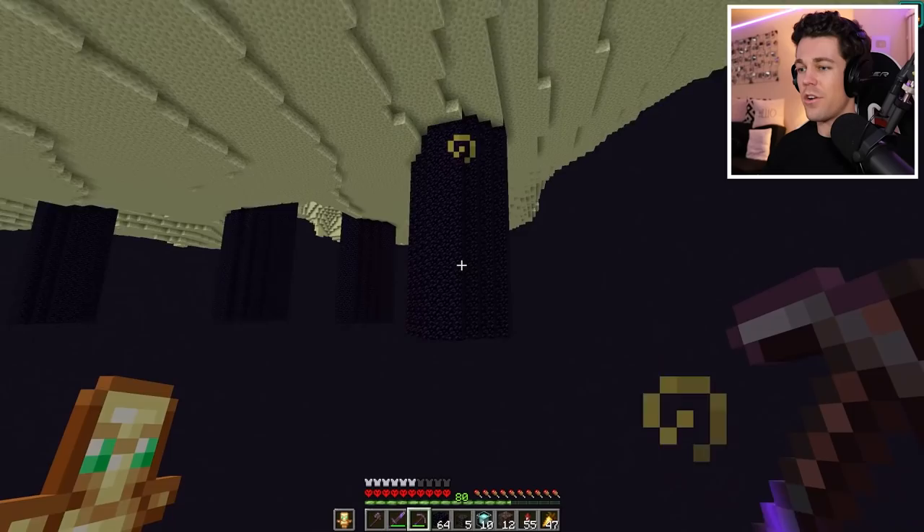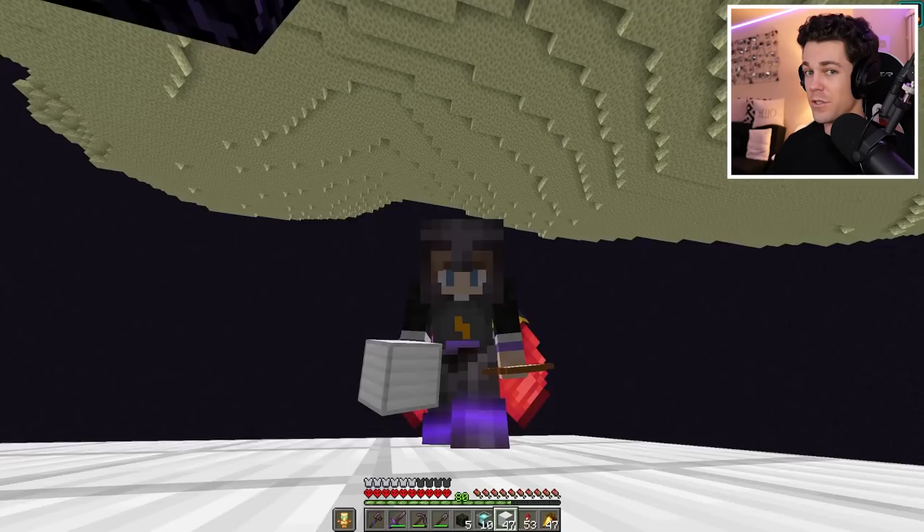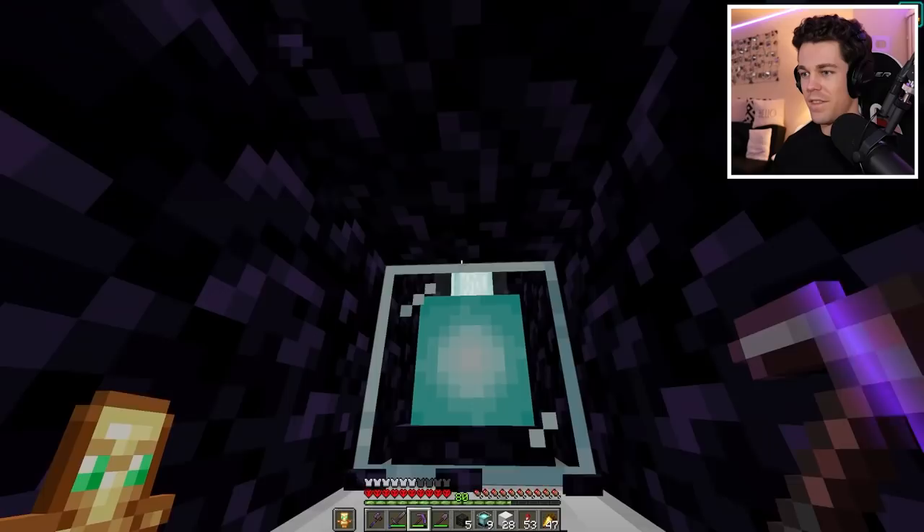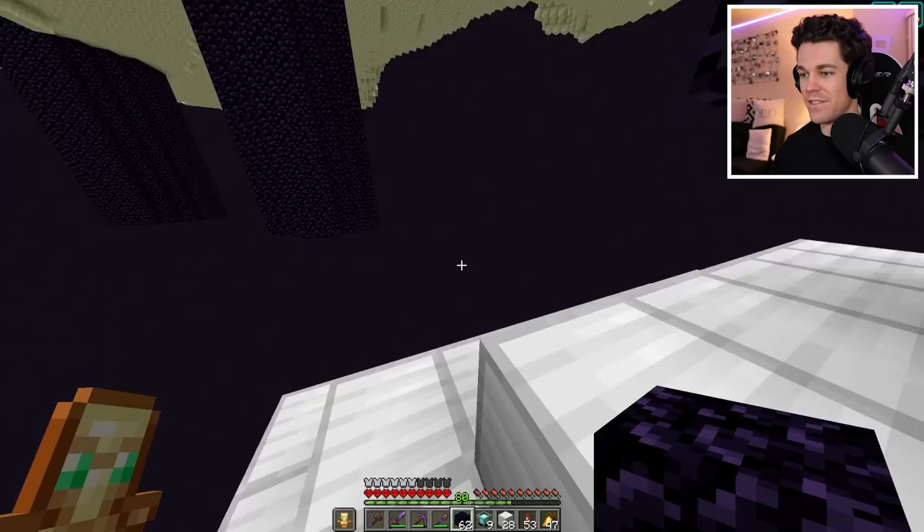Now that we're down here, we have to mine up even more obsidian. We have to place these beacons underneath the pillars, and the pillars go down to Y0. Here's my tunnel going all the way up for the beacon beam. That's the first layer of the first beacon done - let's work on layer two. It looks like we have to clear out even more obsidian. Now I'll place the beacon down, and then I'll place the layer. It's working! On this one, let's do speed two. Beacon number one of ten is done.